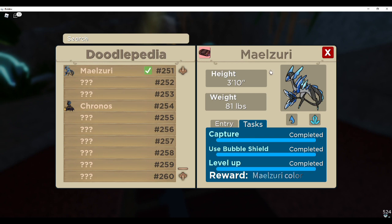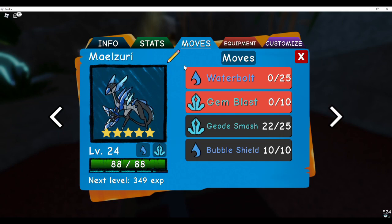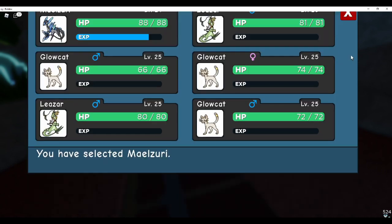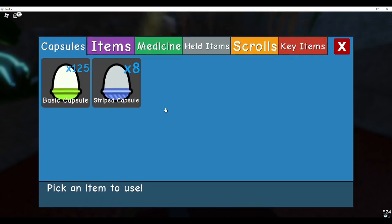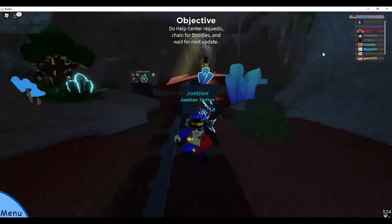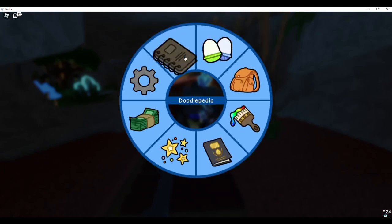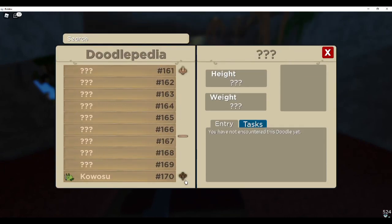All you have to do is literally just capture one of these things and level it up 15 times. Now I know leveling this thing up can honestly be a pain because of the fact that this is a mythical inside of the game. The easiest way to get any sort of level task done — and it doesn't matter what doodle it is — is to use the level-down cube to bring it down to level 5, which makes it extremely easy. I would also recommend getting multiple of that certain doodle so you get multiple levels at once.